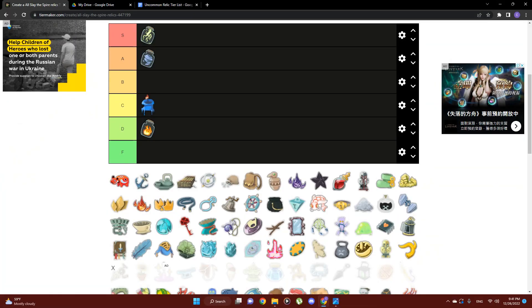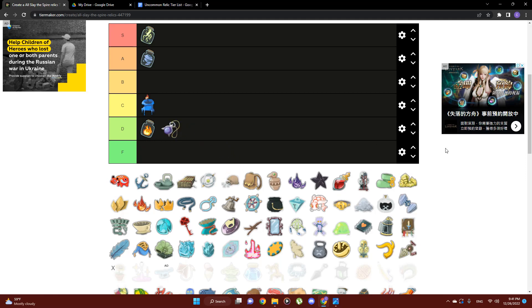Next we have the Dark Stone Periapt, going straight into D tier. Much in the same way as Blue Candle, this really doesn't offer a great reward in exchange for a really bad penalty — you're not very interested in adding curses, and max HP is just okay. It doesn't even work with the Ascender's Bane because you've already picked it up before, and it doesn't work retroactively like a Duvu Doll, which gives you one strength for every curse you already have. So it doesn't even give a minimal bonus for the curse you already do have, which is frustrating.